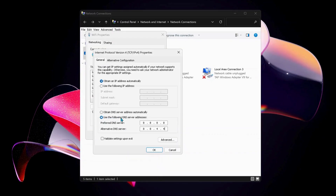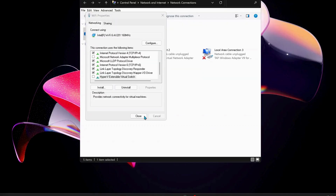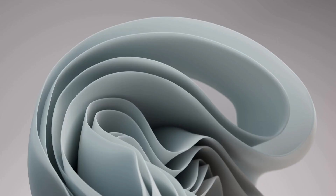Also make sure to check the option Validate settings upon exit. If you had already selected this option in the past and it's still not working, you can choose Obtain DNS server address automatically and click OK. Then close all windows and restart your computer.